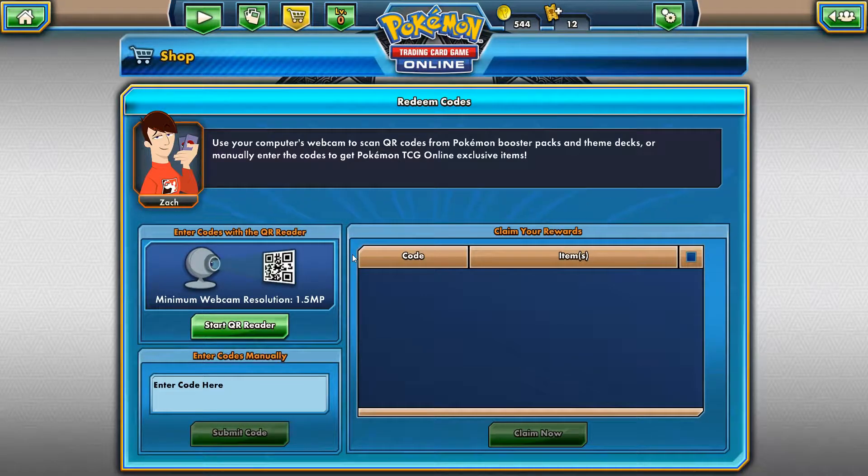I do have a Sun and Moon booster pack that I did open that is in the game still. So I'm just going to run through all these and use the QR code, but I am going to blow around to my face. Alright, let's get started.